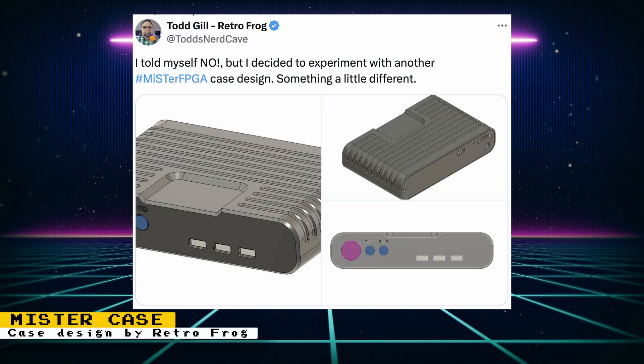Todd from Retro Frog is back with a new MiSTer FPGA case design. This case design looks like a way to make your MiSTer FPGA setup feel like a console. It's still under development, but Todd eventually releases his MiSTer FPGA 3D files for free. If you subscribe to his Patreon, you usually get early access to the 3D files.